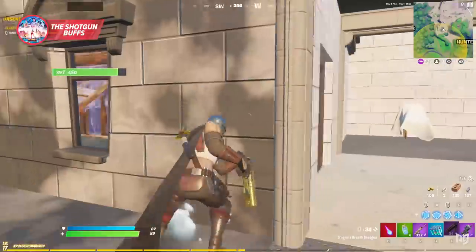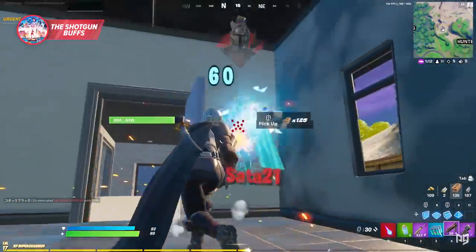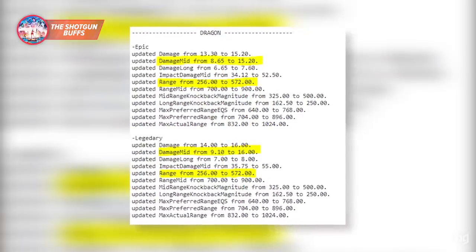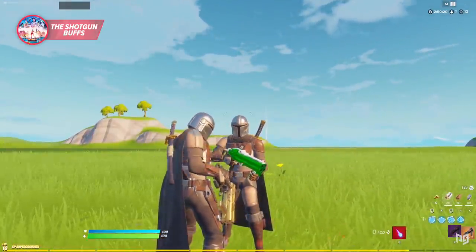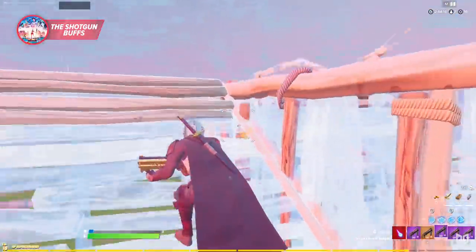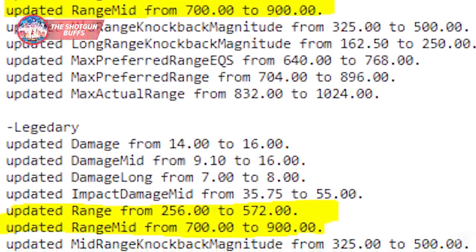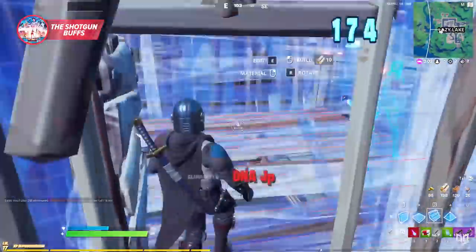So what about the buffs to the Dragon shotgun? It's only been around for a few days, but Epic really wanted to spice it up further because the damages at close, medium, and long range were all increased significantly. The purple version now does 152 damage to the body and 190 with a headshot, whereas the gold does 160 to the body and a clean 200 to the head. Also changed was the classification of what close, medium, and long range are, so now you can be quite a bit further away without significant damage drop-off. Just look at the medium range changes — the damage is almost double what it was before. This is definitely a massive buff to the Dragon's Breath shotgun.